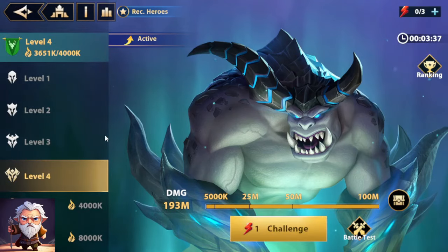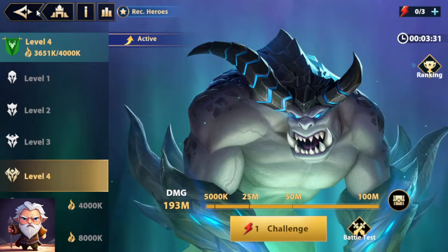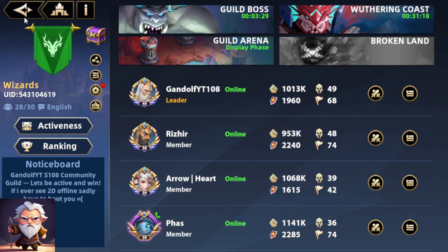Your guild bosses — do them every day. These take literally seconds to skip. You just battle and you can press the skip, and you get your reward. This is the biggest source of gems.